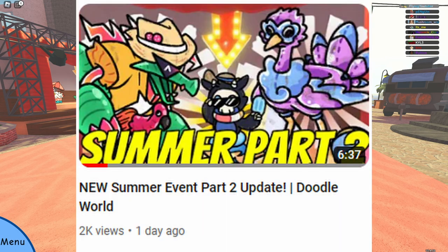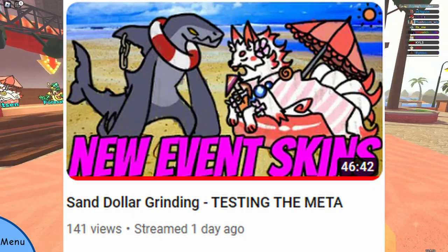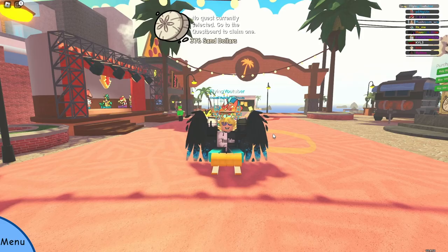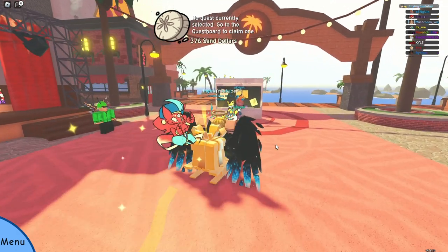With the addition of the Summer Update Part 2, there's a new method to get sand dollars that is fast — you can get 999 sand dollars per hour. It is that strong, I'm not even joking. I tested this earlier and streamed it — there's actually a stream in my live section — and I tested how long it would take to find sand dollars with this new method. And this method does not include battling. Battling was the previous best method, but now it is the new pizza quest.